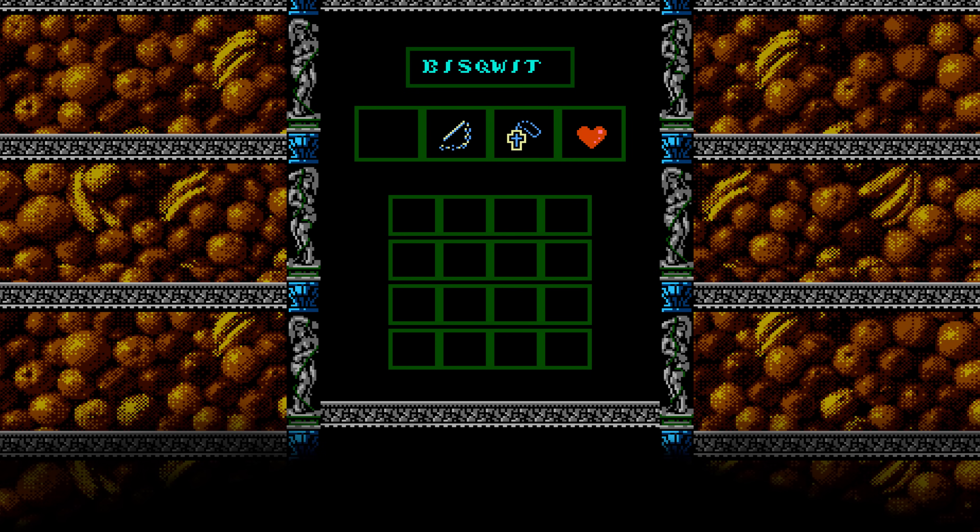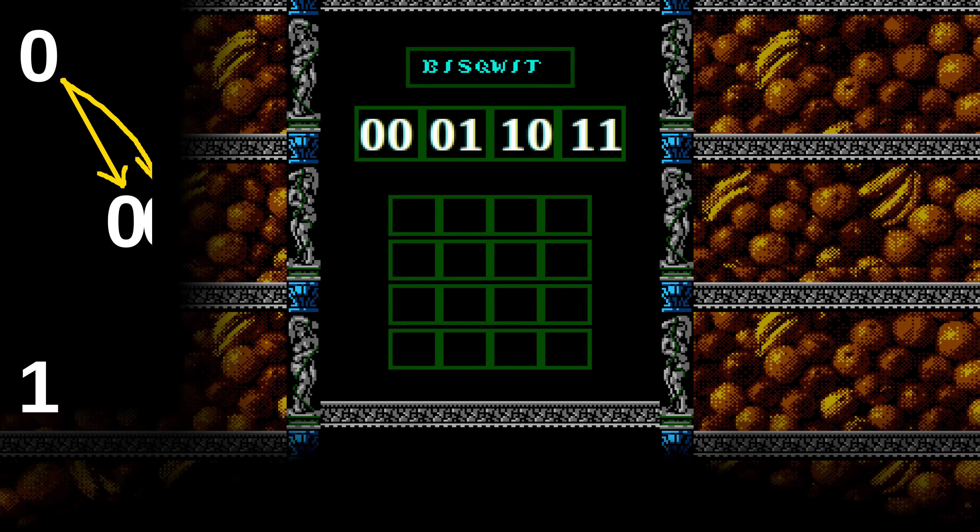Of course, computers don't deal with items — they deal with numbers. Each of these items corresponds to a number: 0, 1, 2, or 3. They literally are a number from 0 to 3. Now for a computer, it is even more natural to deal with binary numbers rather than decimal numbers. Each of these four symbols is a set of two binary digits. The four combinations — 00, 01, 10, and 11 — cover all the possible combinations for two bits.